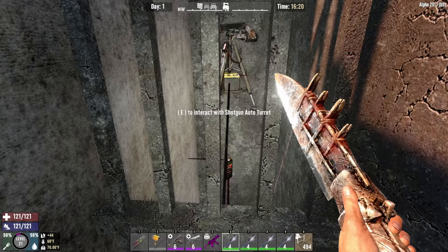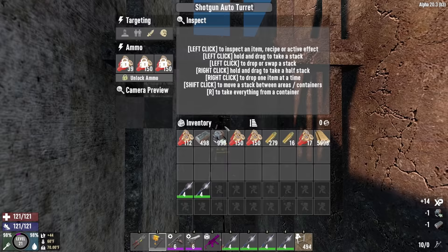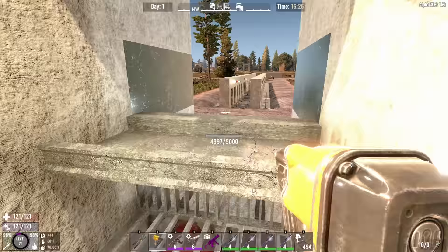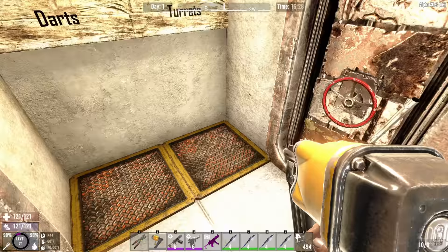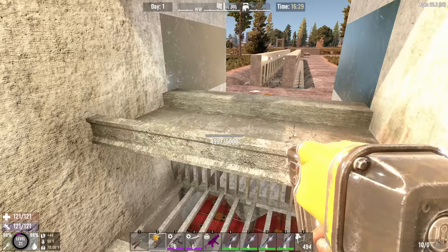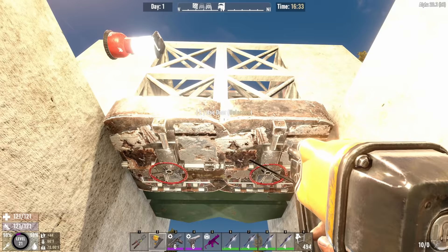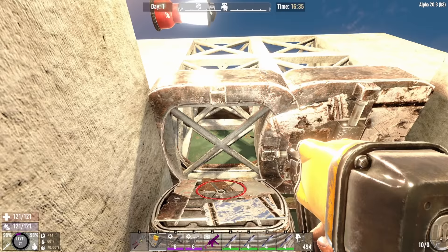Those shotgun turrets are located back here in the corner, hidden safely behind the wall. I also used railings here, so if I need to get in here and repair or reload these, I have access to do that easily through those railings. For the dart traps, I made it so I step on the darts and they shoot up through the bottom. I made all these dart traps accessible through railings across the bottom — I can reach down and tap them to reload. Same thing at the top: those dart traps above are accessible through the 3D trussing blocks.